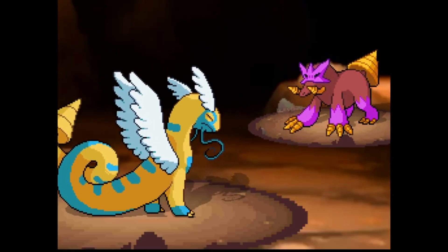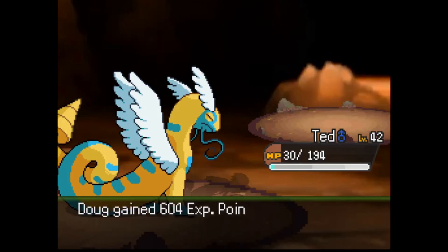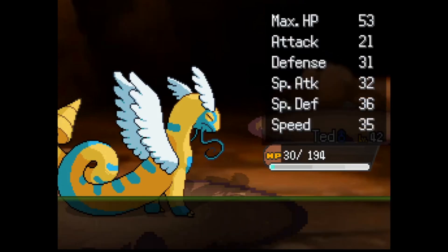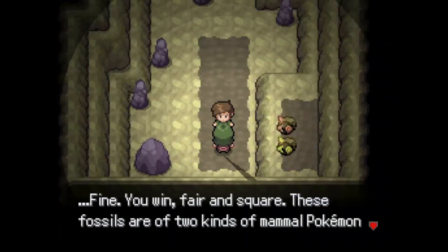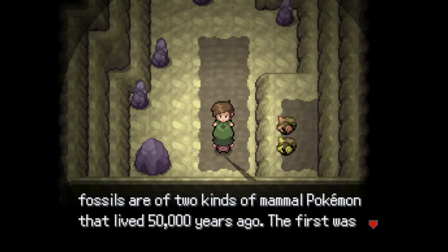I am curious to see what the higher tiers of pickup will offer us if we keep Doug around. The rare candies from the babies are already great. Doug up to level 17. The item drop table for the pickup ability is based on every 10 levels as a bracket: 1 to 10, 11 to 20, and so on.